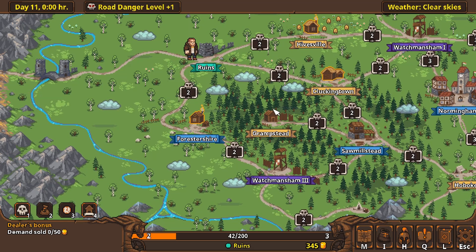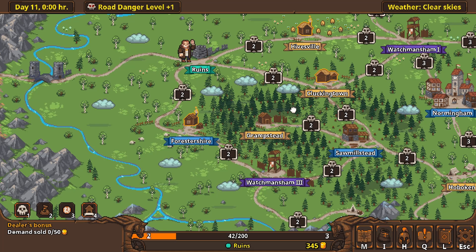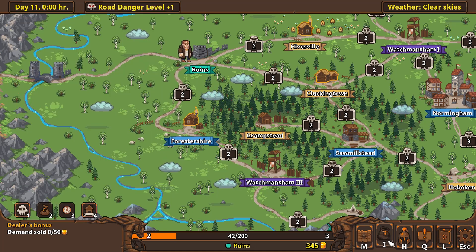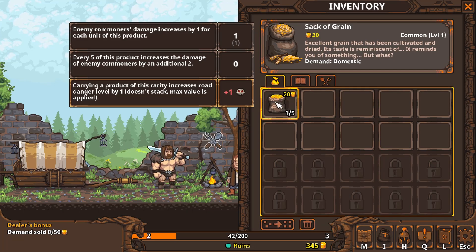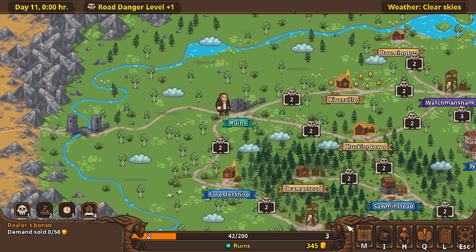So what I want to do today — my goal today — is to try to get at least a stronger recruit. It's probably going to be a human. I do have a little bit in my inventory. I have a little one sack of grain, which isn't very much. But if I check on the map here...